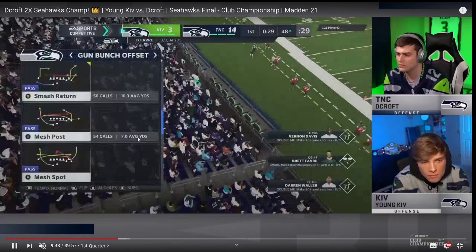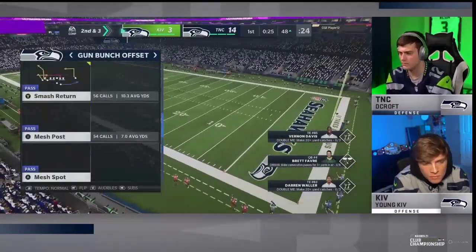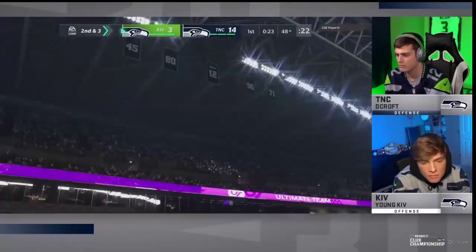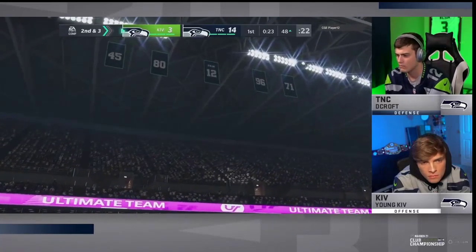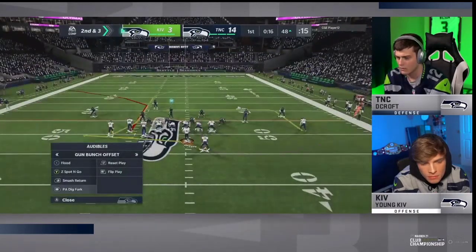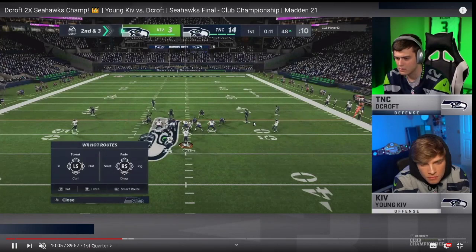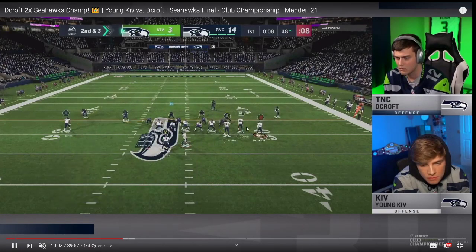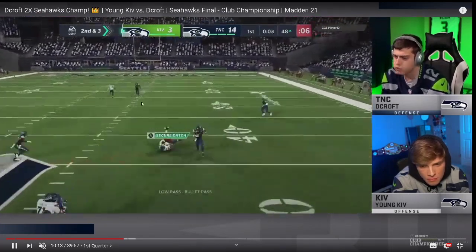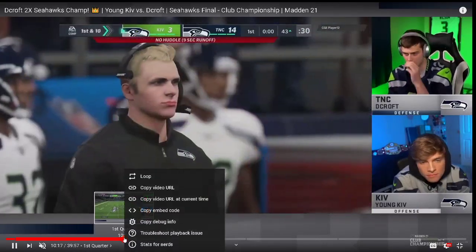That brings up a first down on the right hash. What's interesting about Kiv is he will oftentimes run flood concepts to the short side of the field, not necessarily to the wide side. Kiv actually runs it to the short side, which is really interesting. But he's going to go to PA Dig Fork right here and flip this — running it to the right hash. He's got it flipped and is going to flip the play at the line of scrimmage. This is just trying to beat cover threes — he's seen a lot of cover three, so he's trying to get it over the top. He takes the check down.